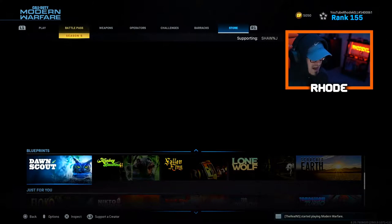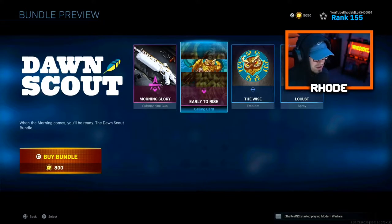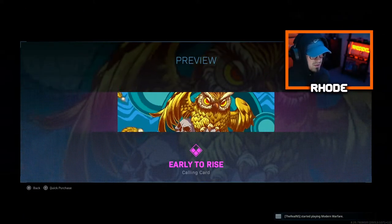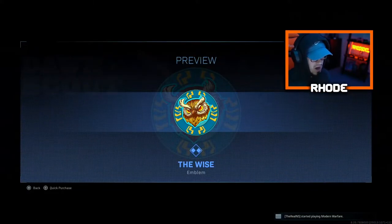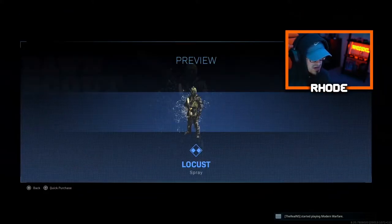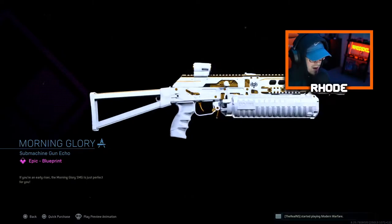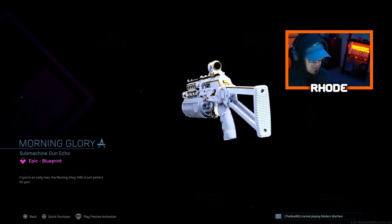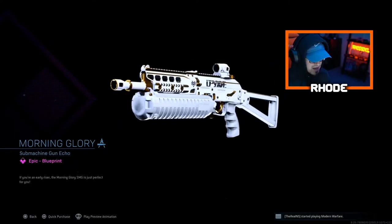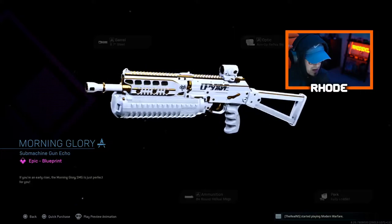It comes with a Bison, which I have not used in a long time. Let's take a look at this bundle real quick. We got the calling card 'Early to Rise' — it's got an owl, not bad. Then there's the 'Wise' emblem and the 'Locust' spray, you could use that in Warzone just messing around trolling people. And then we have the Morning Glory Bison — I think this looks gorgeous, man. The white and gold look amazing. I'll probably take that side off and just use the iron sights and put something else on.